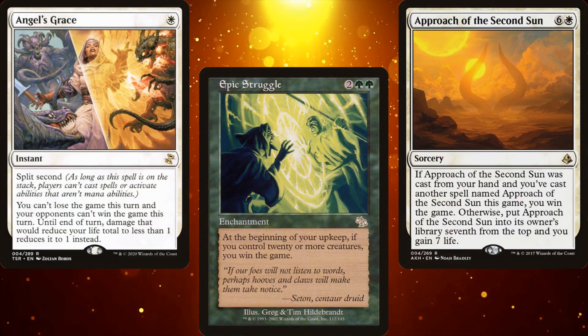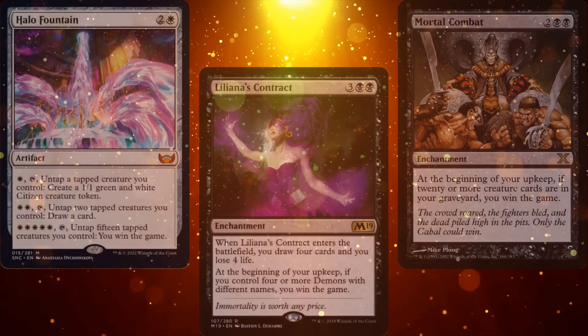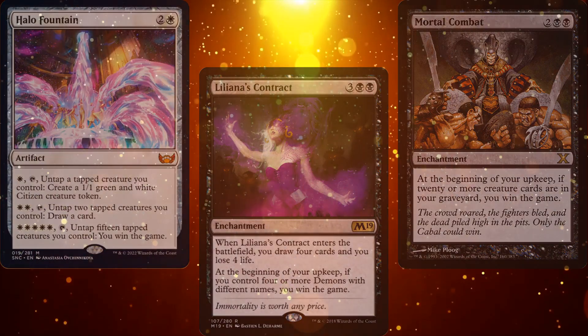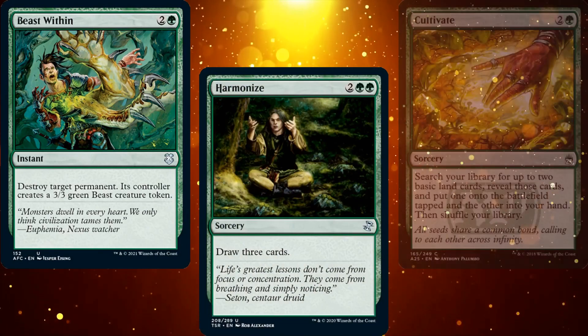Remember, Magic is a competition and the goal is to win. But Magic is also a game, and the goal of any game is to have fun — which is why interaction is just as important as card draw and mana ramp.